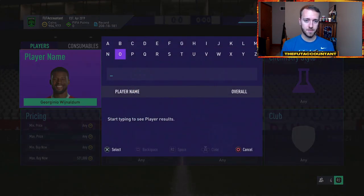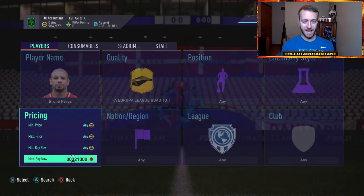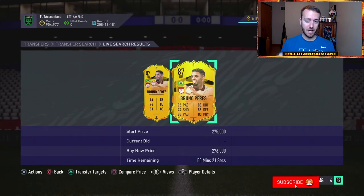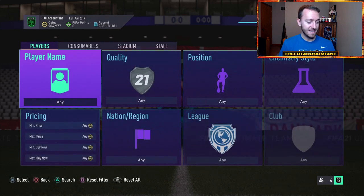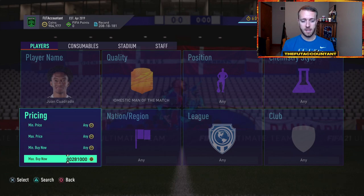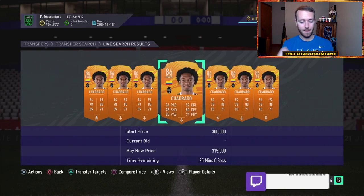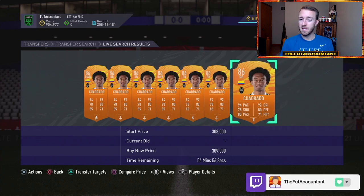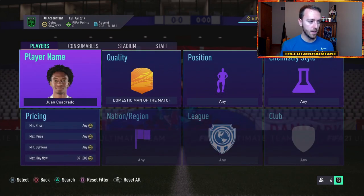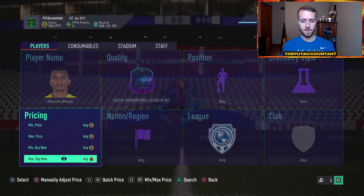I think Bruno Perez, if anybody else, would be the other card today that might keep rising after his upgrade. Bruno Perez is going to an 87-rated card and in my opinion is looking like the best right back in Serie A. Now, Quadrado is very interesting — people are selling Quadrado right now to actually pick up Bruno Perez and try him out. That Man of the Match Quadrado card was around 320,000 to 330,000 coins and has dropped down to 309k in about the past hour since Bruno Perez got upgraded.